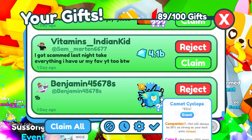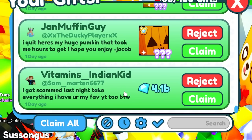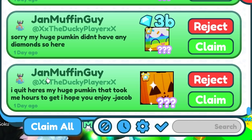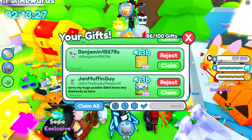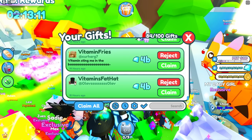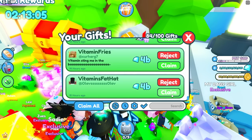Mini Bedless sends me a Comet Agony for my index - thank you. 3.5 billion from Manchild and a huge hell rock, thank you. Benjamin with a Comet Cyclops. 4.1 billion from Vitamins. Indian Kid - thank you, you got scammed last night, me too. A huge pumpkin cat from Jan Muffin Guy - thank you. He says he'd quit - send me everything. He is sending me a huge cupcake, 3 billion diamonds. Stupid hacker stealing my Titanic. Benjamin with 3 billion diamonds. Vitamin's fat hat, 4 billion diamonds - I should make a top hat like that and sell it.